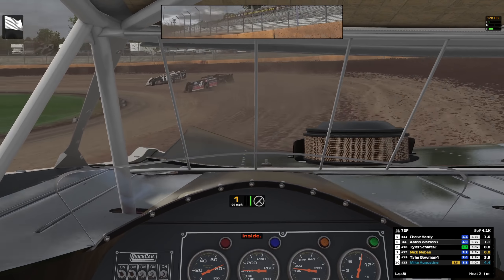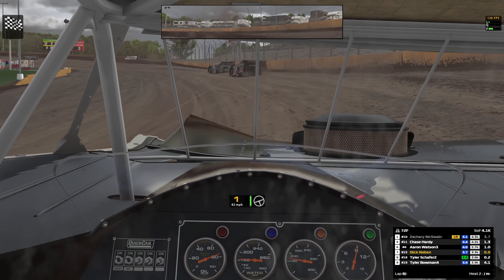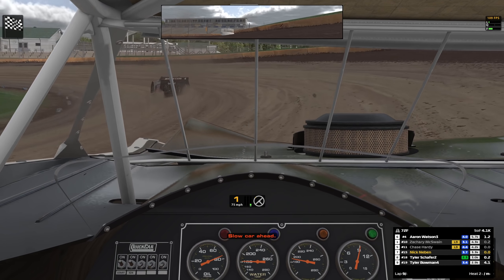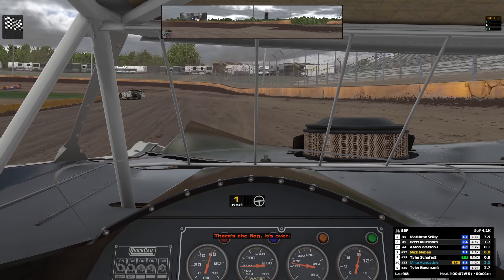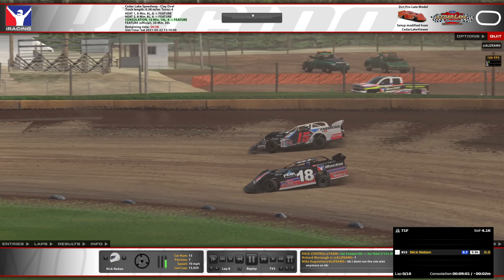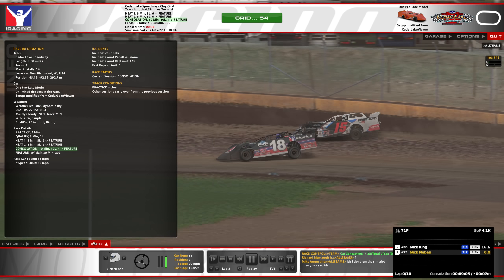Inside. Clear — until we get slammed into the wall here. Nope, this guy's racing us clean. Car inside. Keep right. Clear inside. Slow car ahead. Top seven — do top seven transfer? Please say the top seven transfer. I don't want to have to go to a damn B-main. Nice run. Solid work. The top seven transfer.